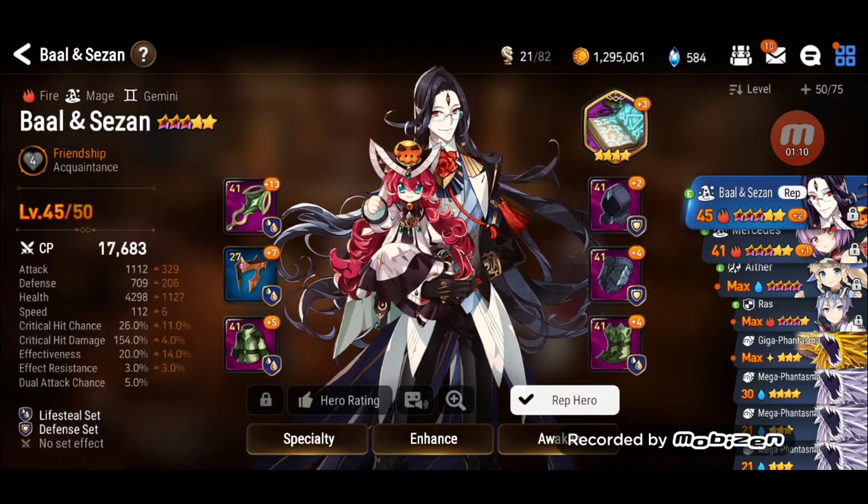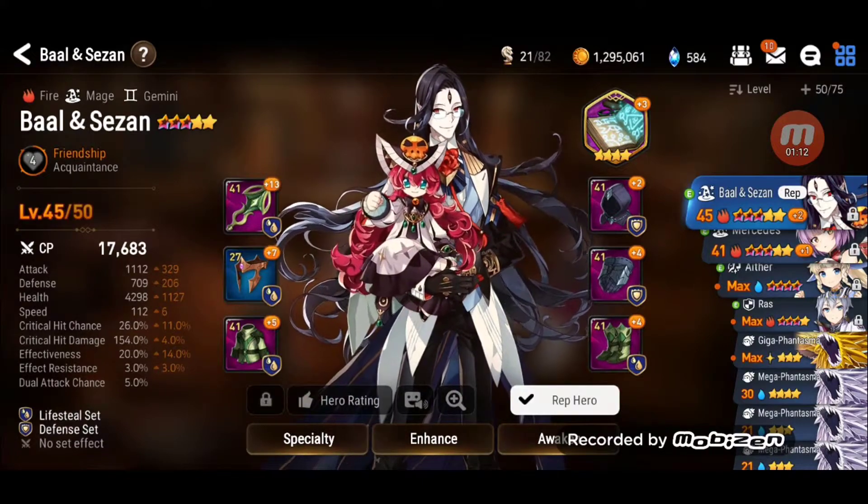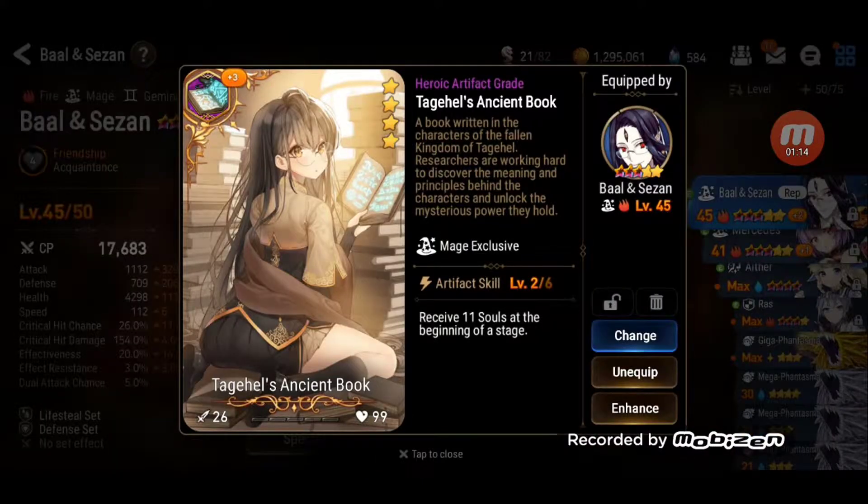So the first one, you have the artifact. The artifact has a special skill or a special attribute, and sometimes it can only be for a certain type of character or hero. Like for this one, this is a 4-star artifact and it's mage exclusive. Receive 11 souls at the beginning of the stage, so that's good — you can easily summon.